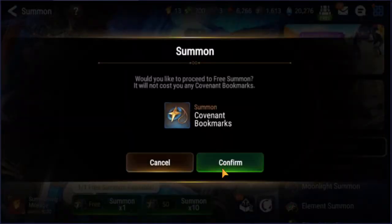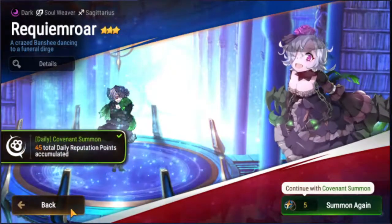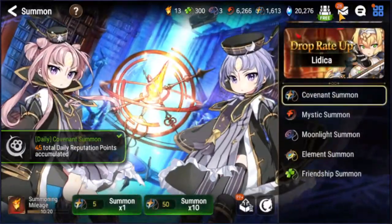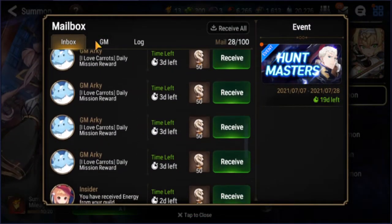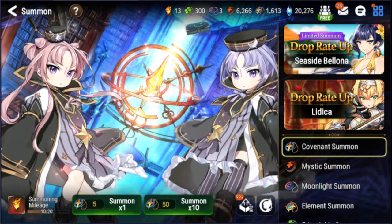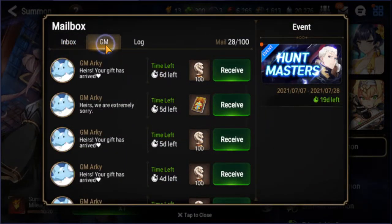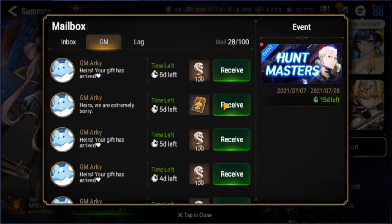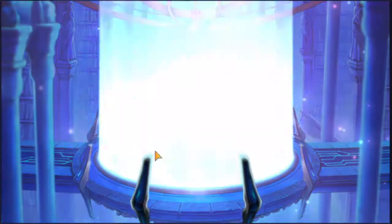We'll do my daily summon here. Oh, and I also have that free five-star ticket from Wreck Room War. Let's go take a look at what five-star I get. Now that I think about it, I've been having a lot of fun with regular Violet, and a dupe would be pretty nice.